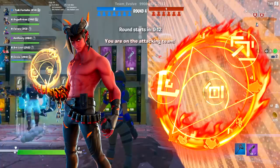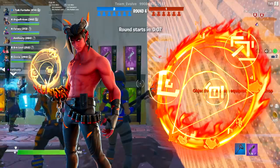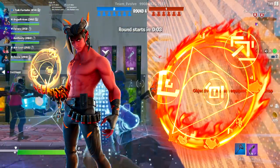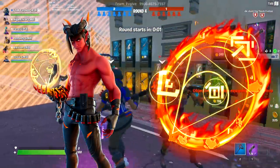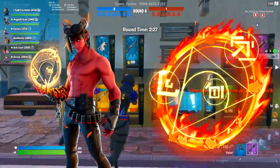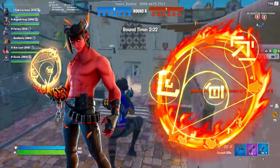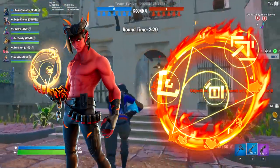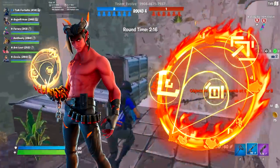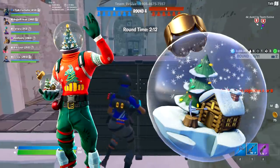Next was the Dominion skin, which comes with the back bling Flame Sigil. The Flame Sigil looks sick - it's like the Illusion Rune but more universal because it's not pink. Dominion himself looks very aggressive - I love the pants, the shotgun shells, the horns, and the chains around his wrist. Very well done outfit. It's an epic rarity but I could have seen them bump it up to legendary - it's that good.